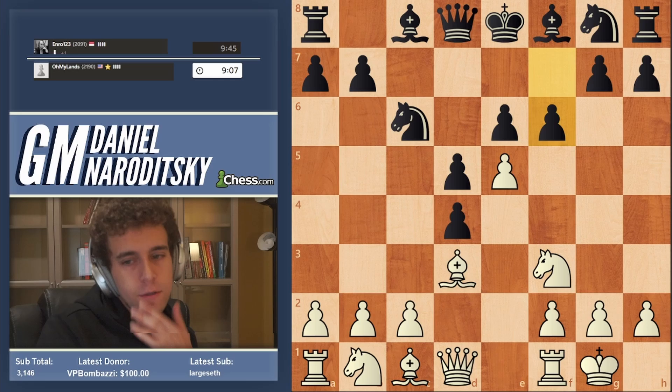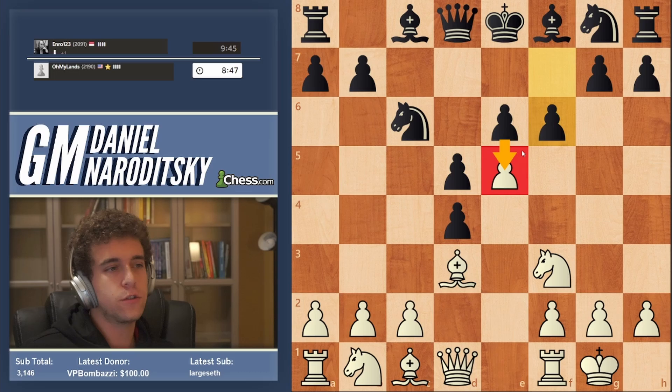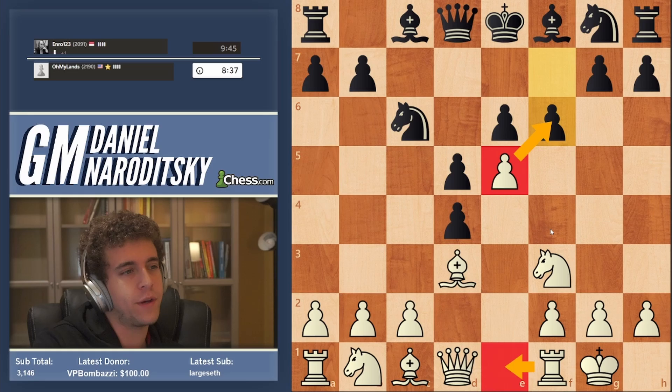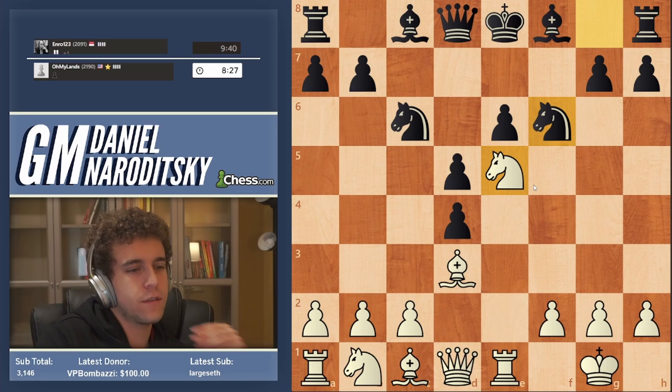The zen of this system for White is to establish full control over the e5 square. If we lose control of the e5 square, Black's pawns start to rumble up the board. What we do not want to do is just take on f6 and relinquish our control over that square. So we go Rook e1, because the whole point is that we're maintaining our control over that square.